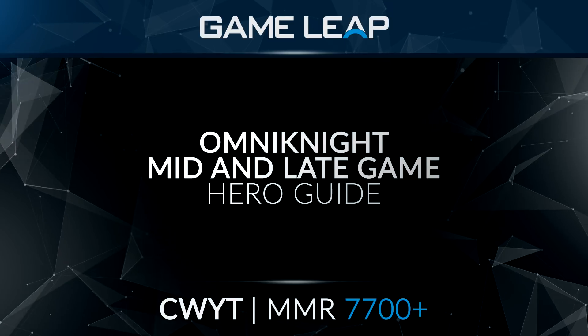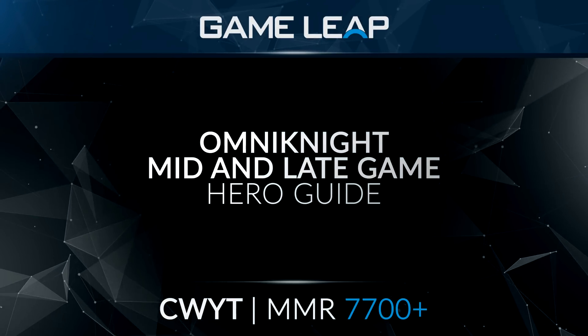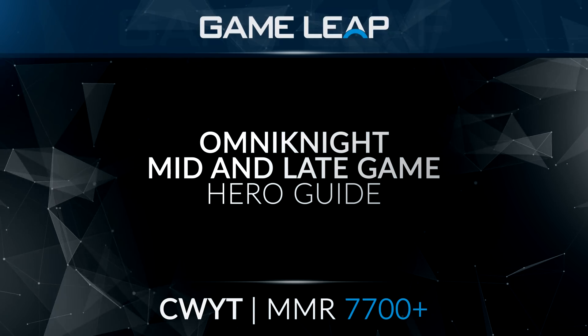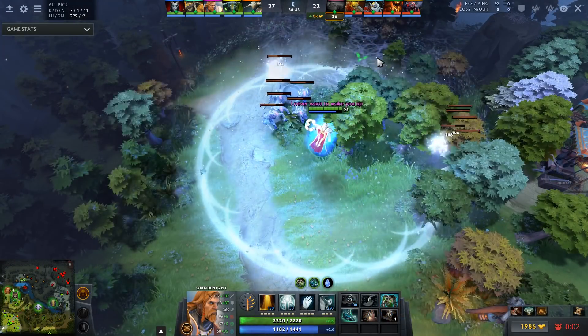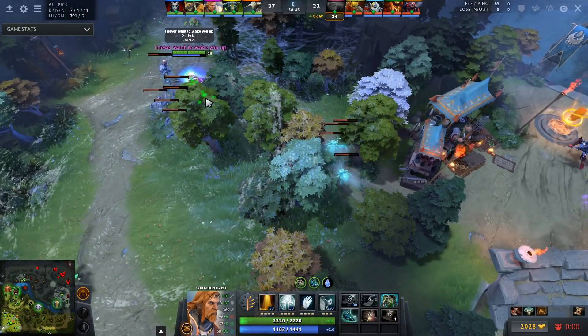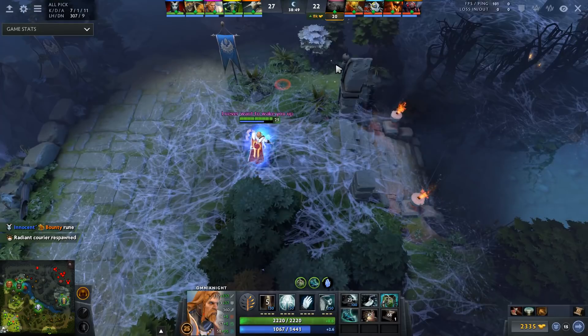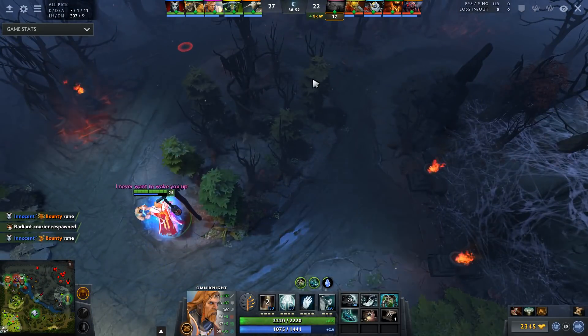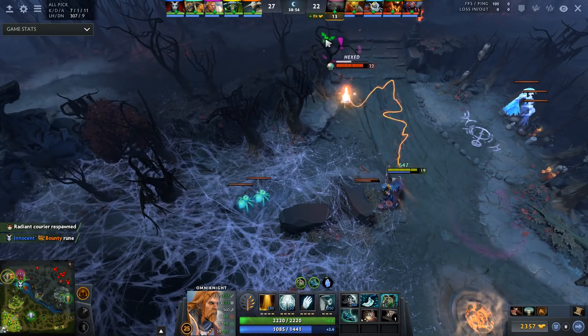Hello there and welcome to another video scripted by CWYT. In this video, I'm going to talk about how Omni Knight should be played during the mid and the late game. Omni Knight can be skilled and itemized for two general builds: Radiance, which allows him to split push and farm fast while also doing lots of damage during teamfights, or Guardian Greaves, which makes him a really strong teamfighter and enables his team to take objectives easier with less risk.